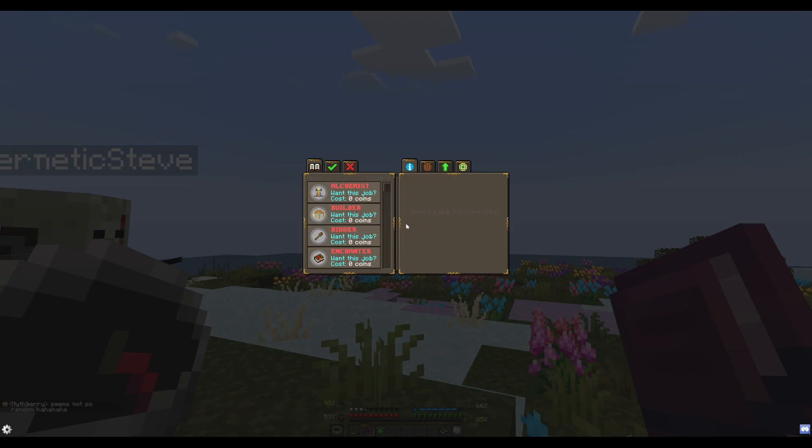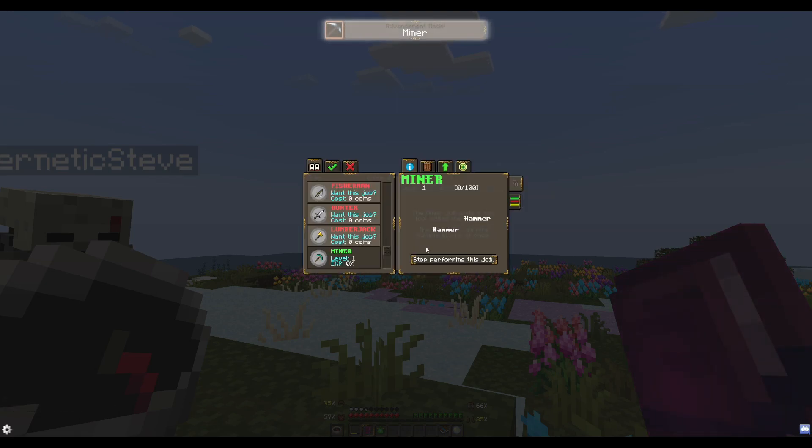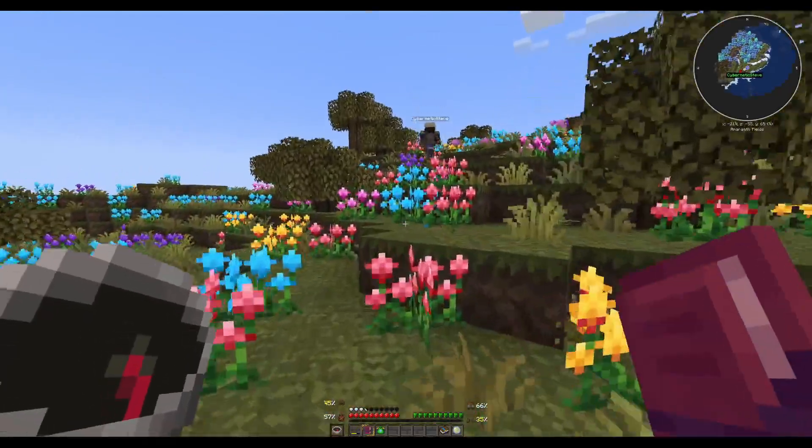Now let's see what our jobs are. What do we got here? Alchemist. Builder. Digger. Enchanter. Miner it is. It's bringing me somewhere - I don't know where.